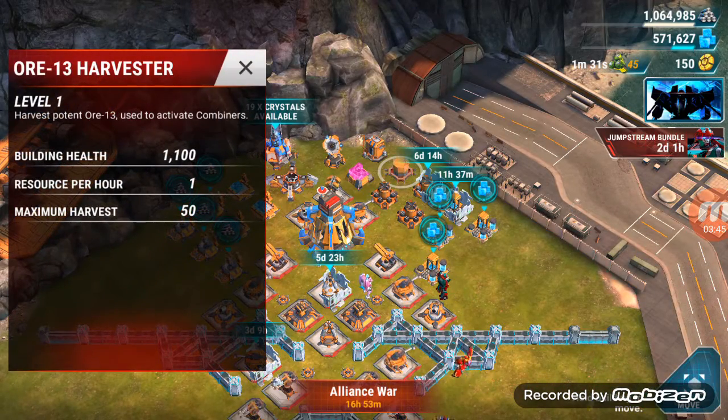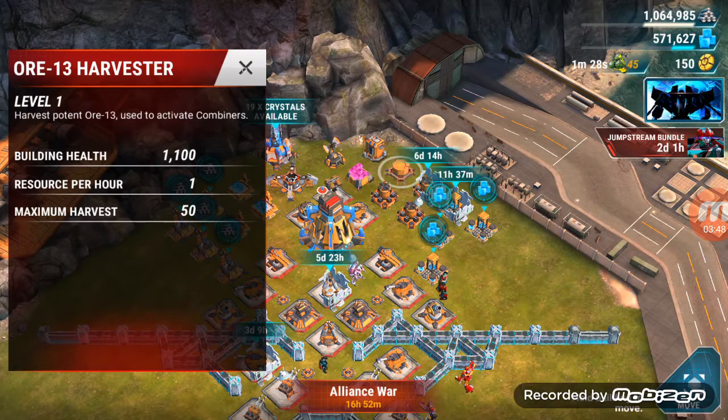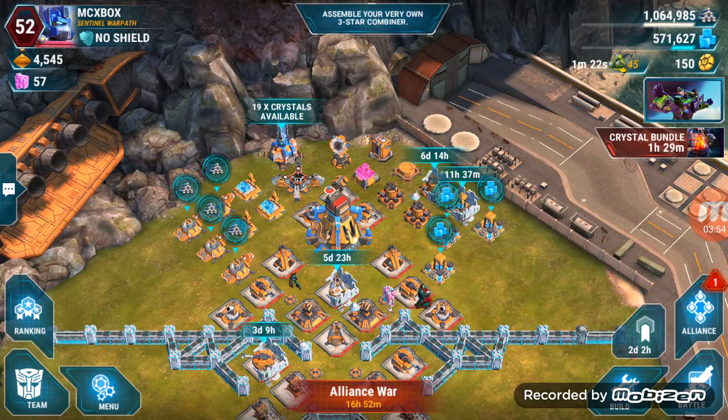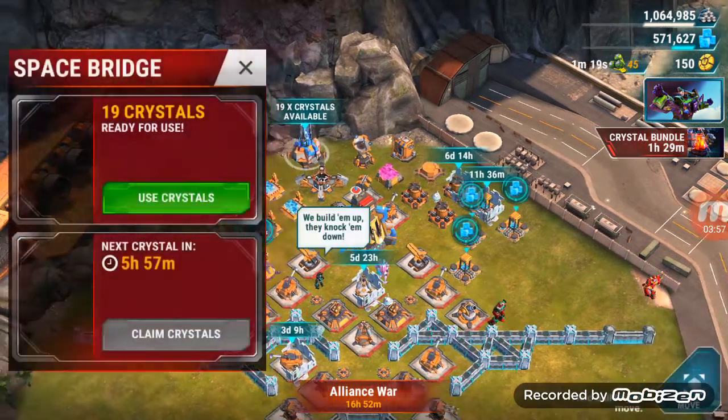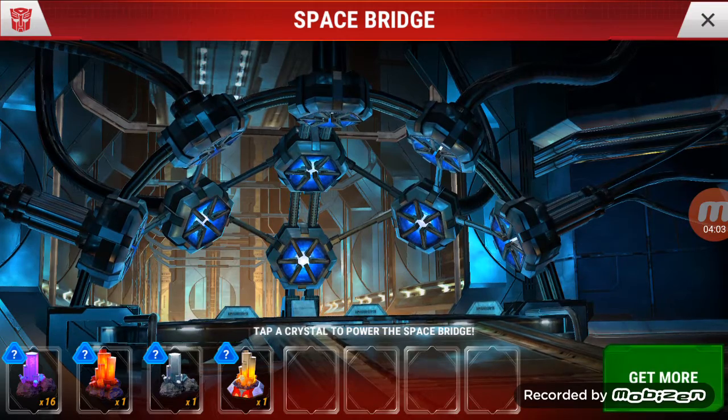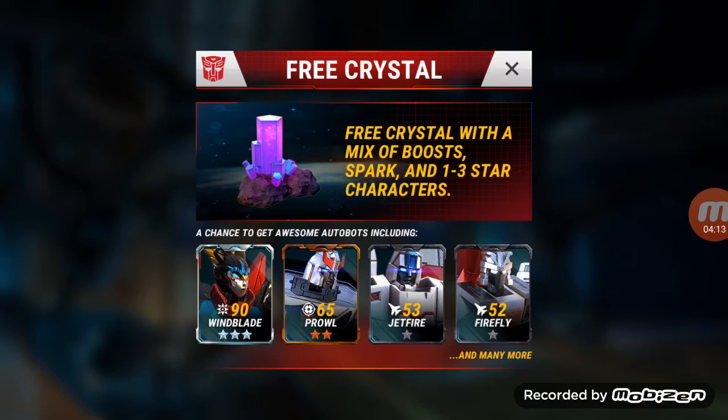It does one ore per hour, so you could spend a fair amount of time collecting. Anyway, let's move on and open some crystals. I had a little spare coin so I bought one Skydive crystal. We'll start down here with the mixed crystals — I've been saving for a bit since there were rumors of the combiners coming out, hoping to get some aerial bots from duplicates.